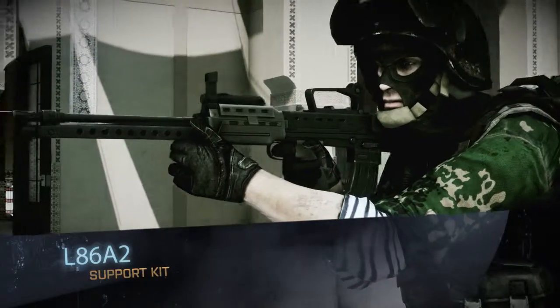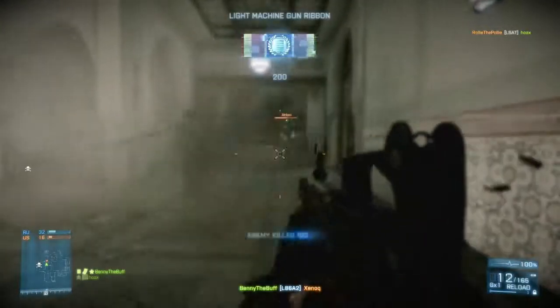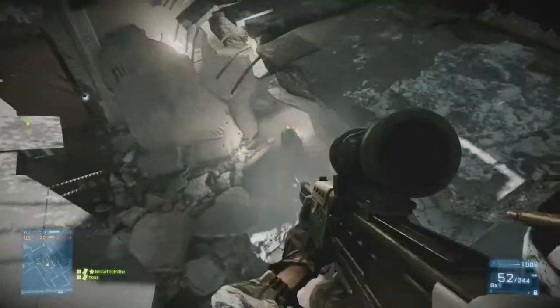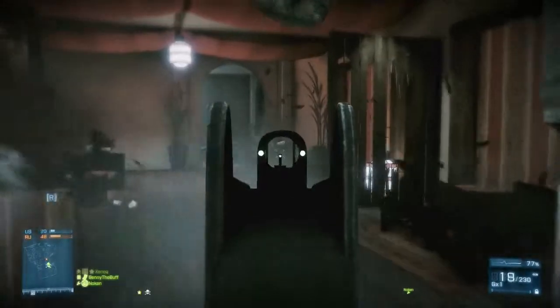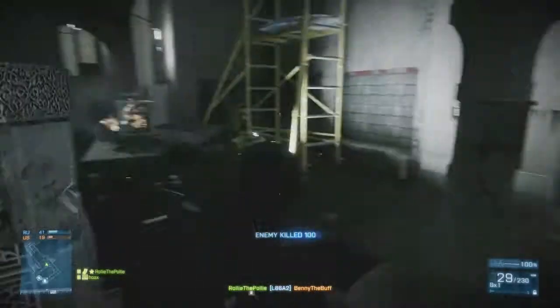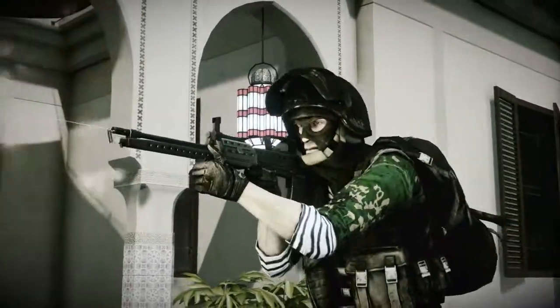Finally, for Support, we've got the L86 LSW — Light Support Weapon — which is the British Army's light support weapon. It's a clip-based bullpup weapon with about 42 rounds in the magazine, similar to an RPK or M27, and it's the big brother of the L85 for the Assault class. Super accurate and great on a bipod, but it also has mobility bonuses, so it doubles up in close quarters — especially with a laser sight or foregrip. Players who like the L85 will find a support weapon they can really go to in the L86.